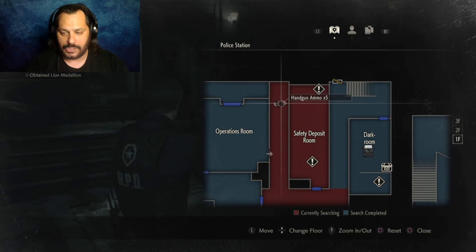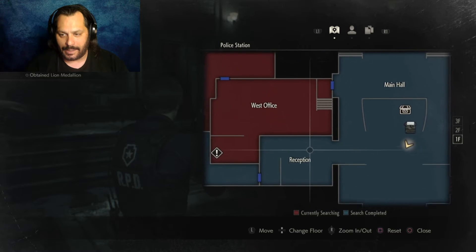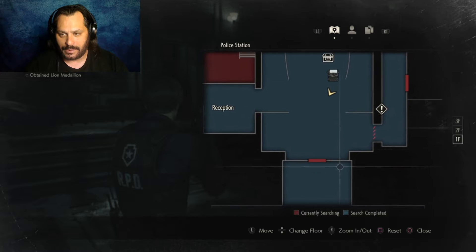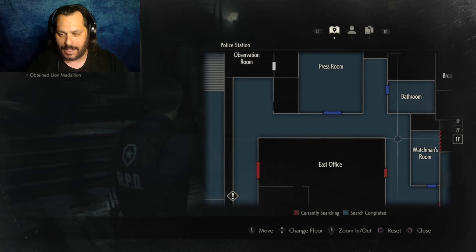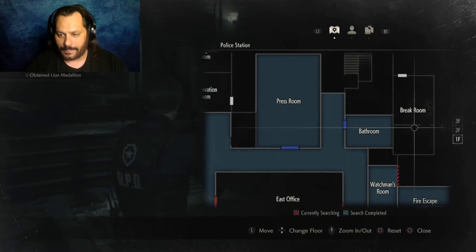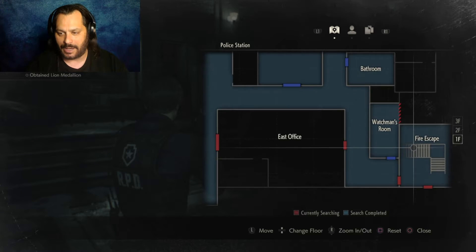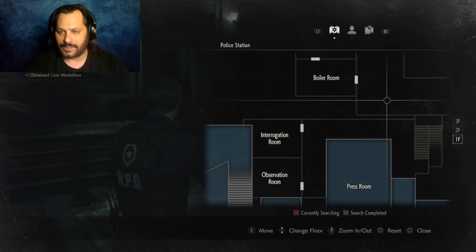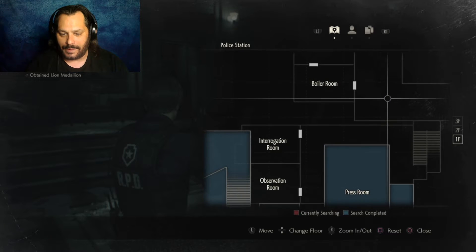There's handgun ammo just sitting there. Entrance. Sure. Here's the main hall. Here's the fuse box that I haven't found a thing to yet. Here's a fire escape. The fire escape — is that where I met Claire? Because people are telling me there was more stuff over here that I didn't see, that I needed the bolt cutters for. Look at all this stuff that I didn't get to yet.